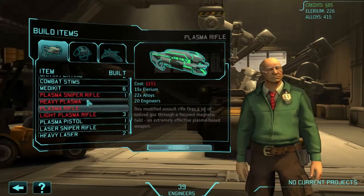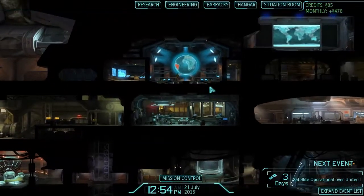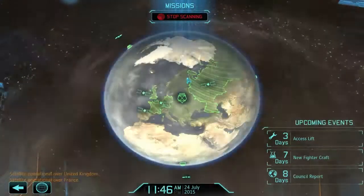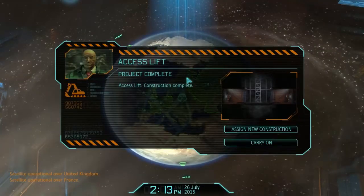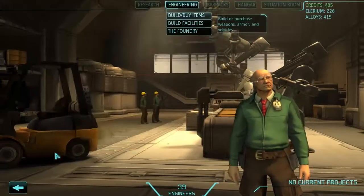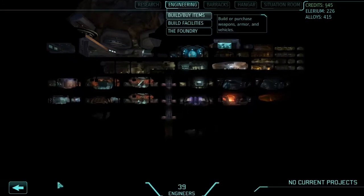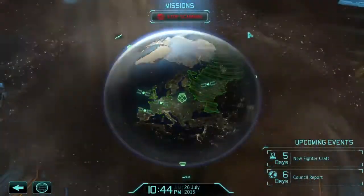We literally cannot make any plasma because of money. I suppose next time we have any serious problems, we're going to have to beg for money rather than accepting scientists. Everything's good. We don't want to build items — we want to come back and build facilities here. That's going to take some time to excavate. Back to mission control, hopefully we'll get to the council report before we get rolling again.